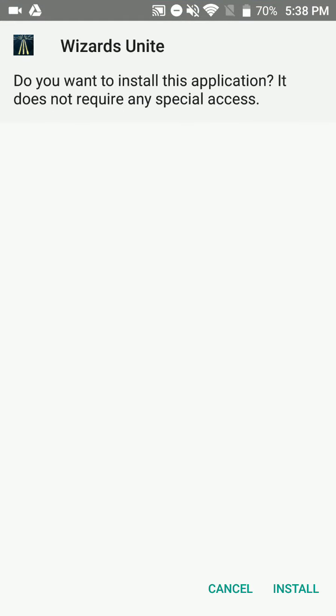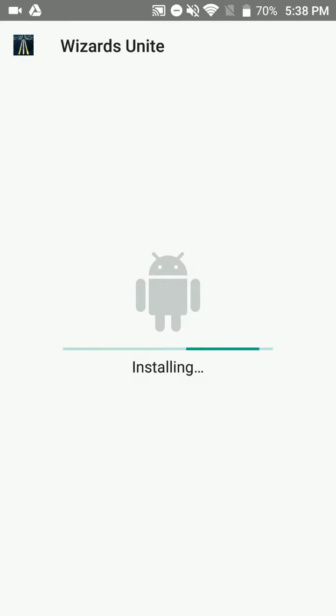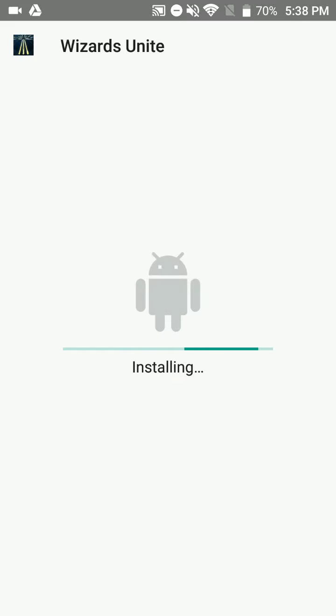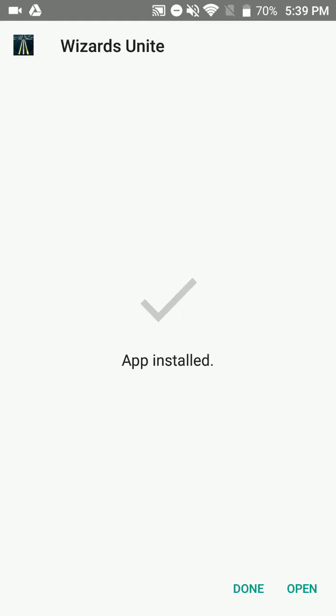Once you have the APK file, go to your apps or APK/install files depending on your device version. Here's the APK — it says 'unknown staging app,' basically telling you it does not require any special permissions. Go ahead and install. Sometimes something will come up warning you about installing from an unknown source — that's Play Protect. Go ahead and allow that.